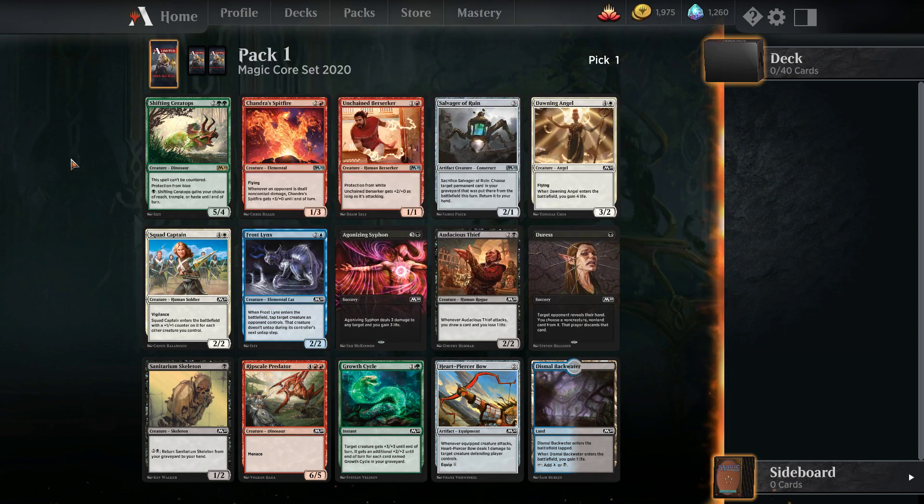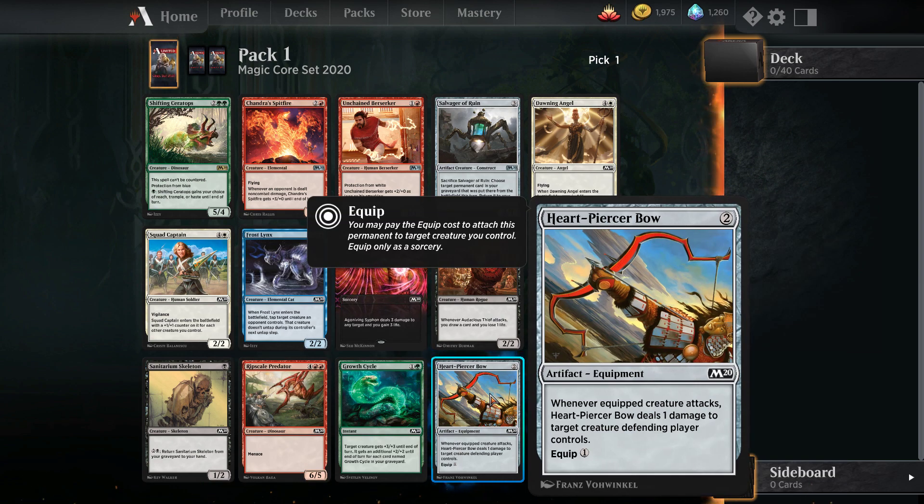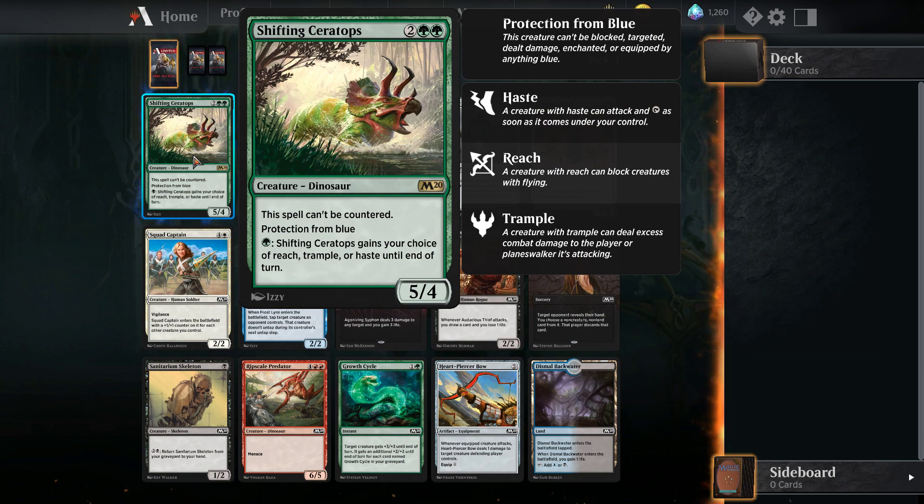I'm probably just going to go with Shifting Ceratops. There are some pretty good cards here as well. Frostlink's definitely one of the best blue creatures — can slow down your opponent from killing you, or just tap down blockers while you get aggressive. Dawning Angel is a fine white card for blue-white flyers decks. Agonizing Siphon is fine removal. Audacious Thief can draw a bunch of cards. And obviously, you know all about your Sanitarium Skeletons and Heartpiercer Bows because they are absolutely everywhere right now.